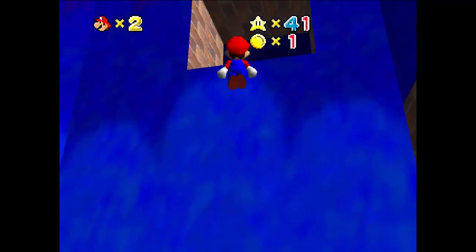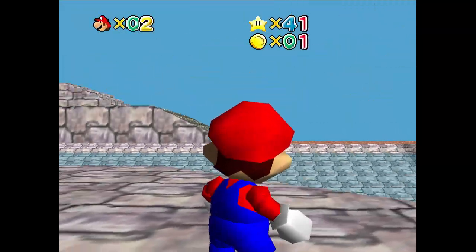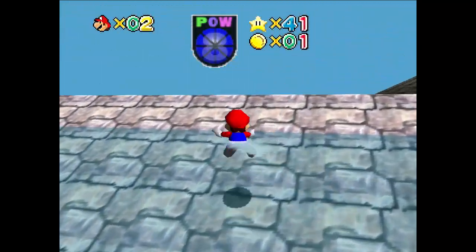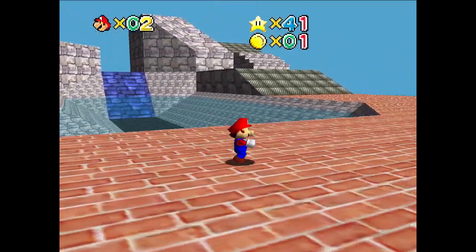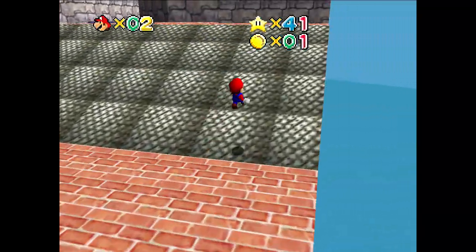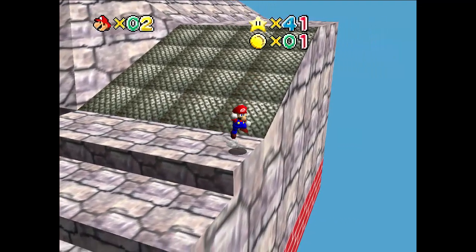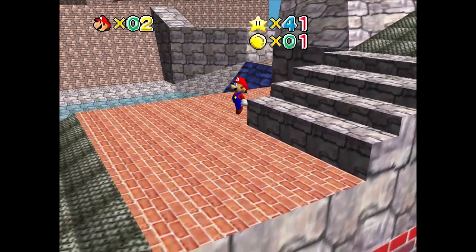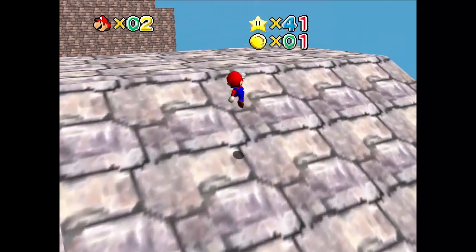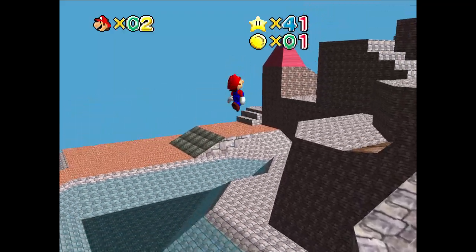Now heading this way, we've got Castle 1. This is the other one that's like an actual real level. Athletic, I think, is basically considered Castle 2. That's a water round — I don't think you can swim in it, though. I haven't tried, but it's an emulator, I can risk it. Okay, cool. Is it another real beta level? It's not that much we can really do.